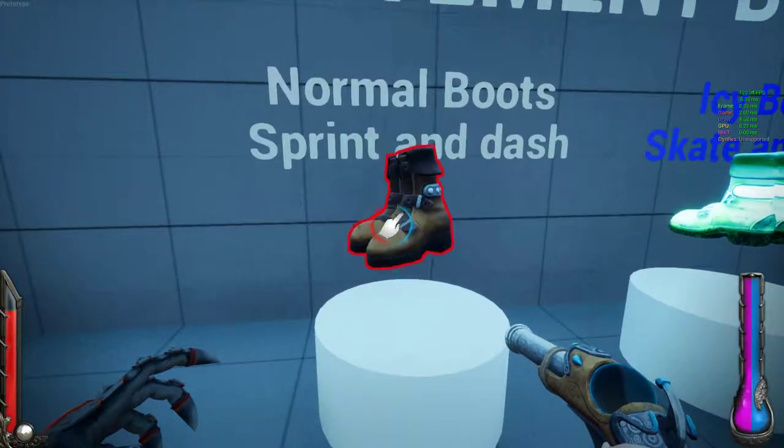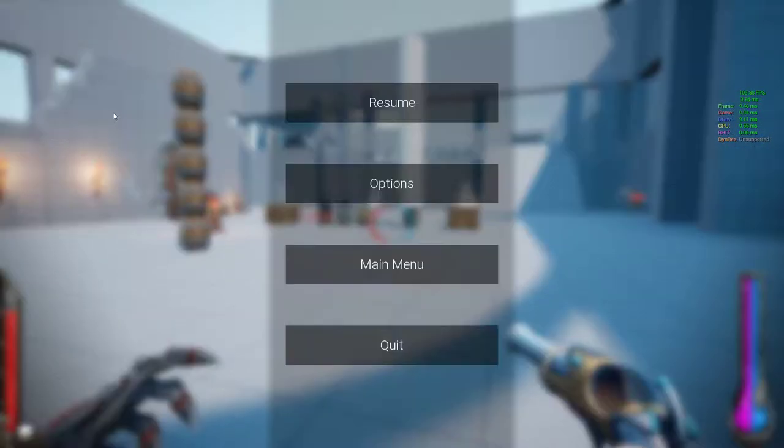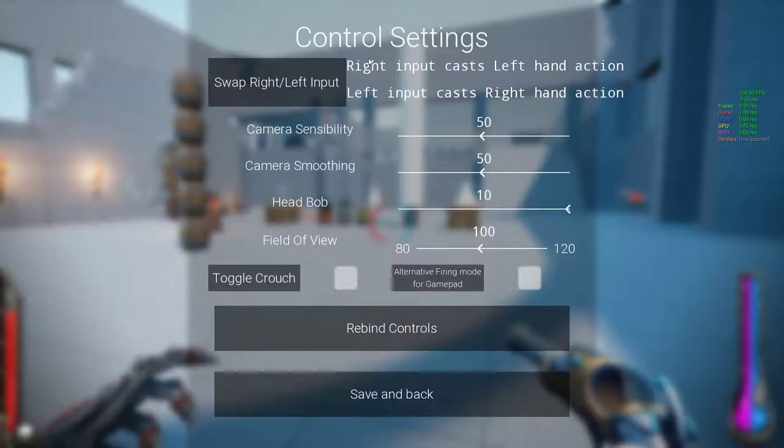Movement boots — normal boots, sprint and dash. I see boots skate and trail. I think it said the controls are in the game. Right input casts left hand action, left input casts right hand action. Swap left/right input. I don't know why that would be different by default — that's kind of strange. I guess the thinking is that you're going to put the primary weapon in the right hand and use the left mouse button for that.